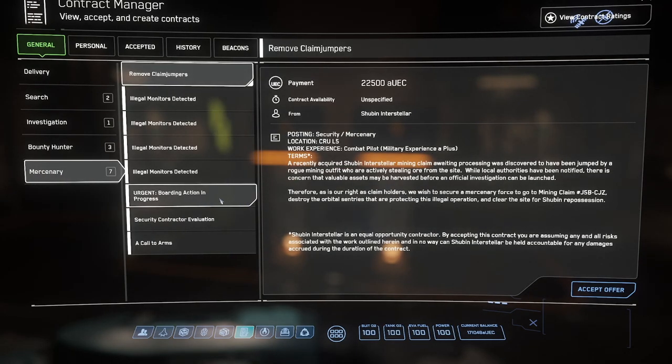What you're gonna want to look for — and typically these pop up around Microtech and around Area 18, or actually ArcCorp is the planet — is the 'Urgent Boarding Action in Progress' mission.